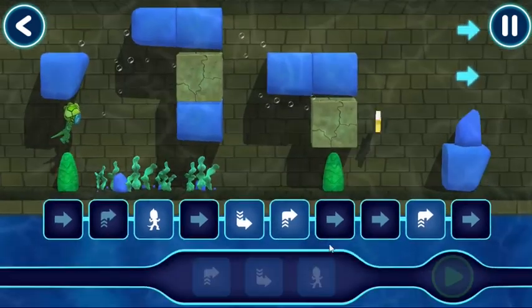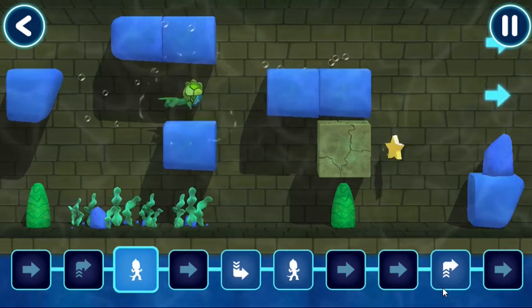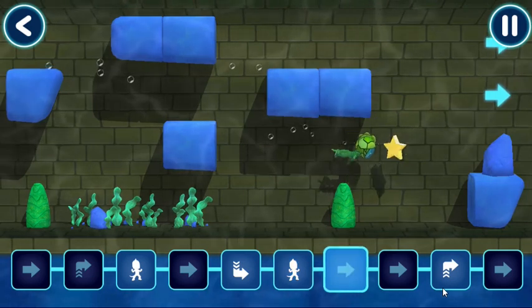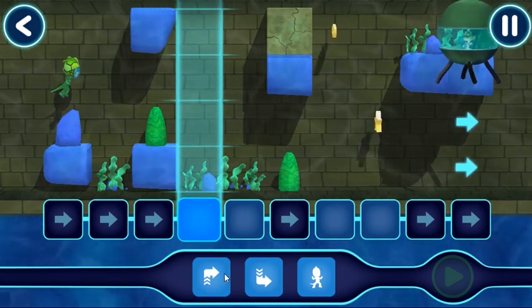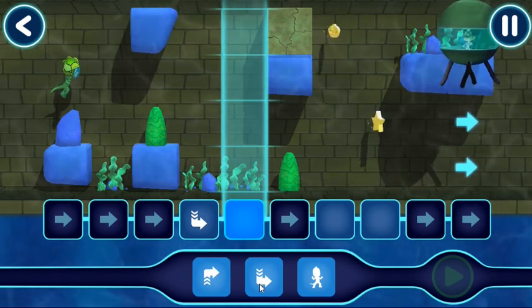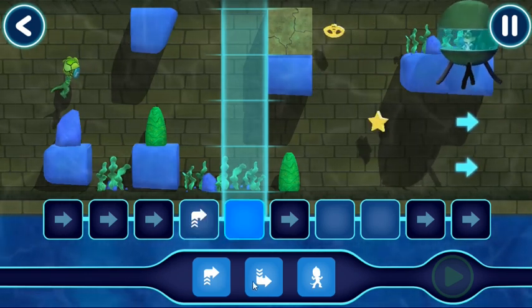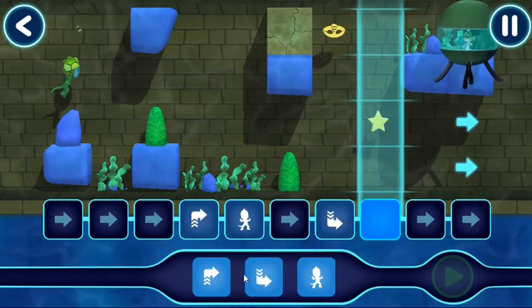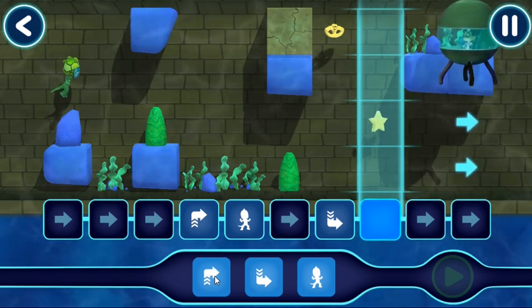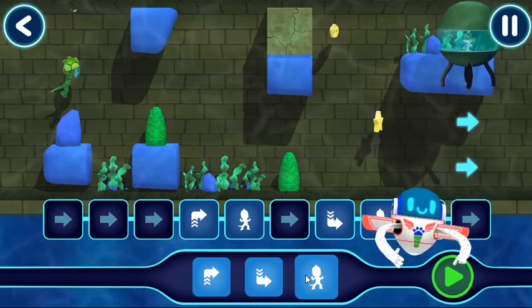Let's try again. Nice work. Tap this button. Perfect placement. Let's help Gekko through these underwater canals. Move the command here. Move the command here. That's great. Now, let's see what happens when you tap the play button.